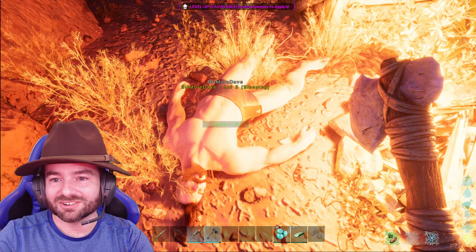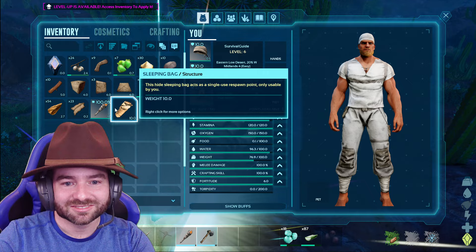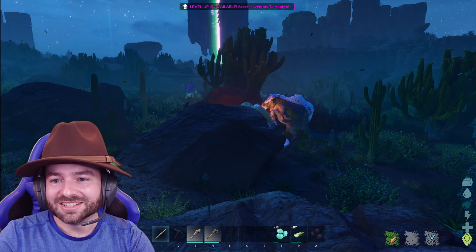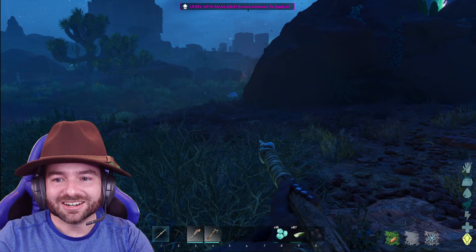I've got some stuff set up. I'm going to try to get this sleeping bag down near these rocks so we have some semblance of safety and shelter. Oh gosh — that's Dave dead. Someone else is over here. Dave is disconnected — there's nothing we can do to help him, and he's already dead. I just put down a sleeping bag but that's not going to be very helpful. I think I should get out of here — morellatops are going crazy.